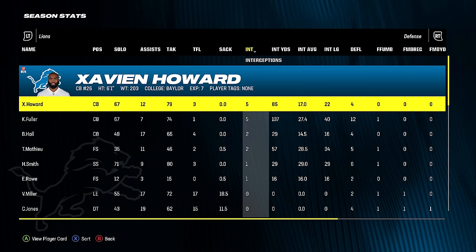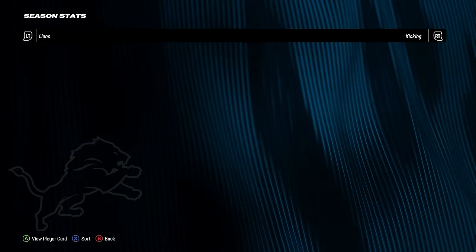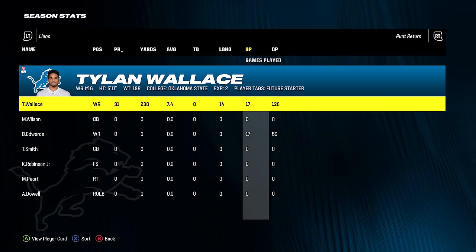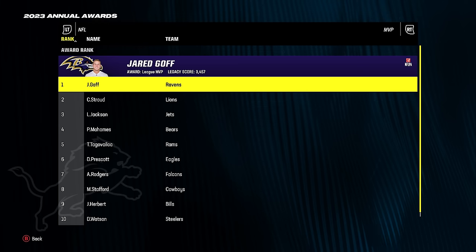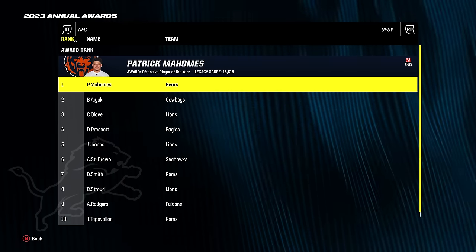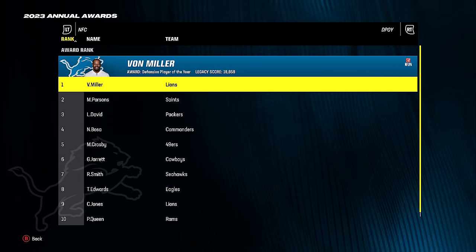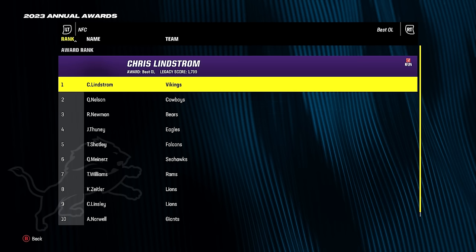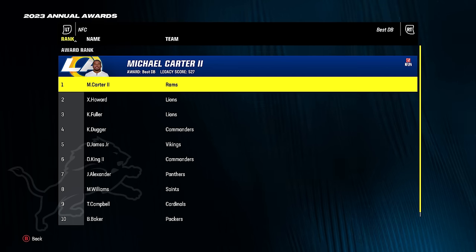Xavier Howard and Kendall Fuller combined for 10 picks — one of the best duos I've seen. The kicker missed 3 of 12 kicks. Punter averaged 53.2 yards per punt which is amazing. Did we win MVP? No — Jared Goff won. I've got to see those numbers. Patrick Mahomes with the Bears? Of course. Caleb Williams could be the guy. Von Miller won Defensive Player of the Year. CJ Stroud won Rookie of the Year.